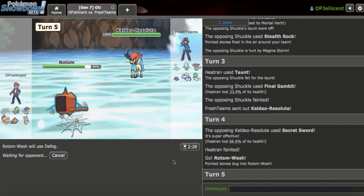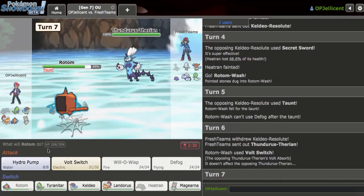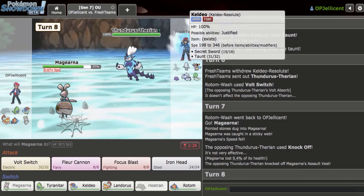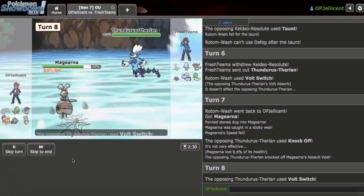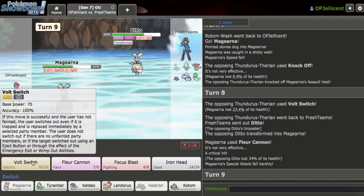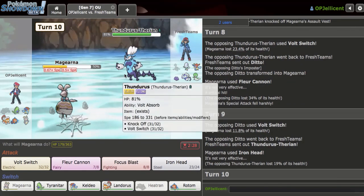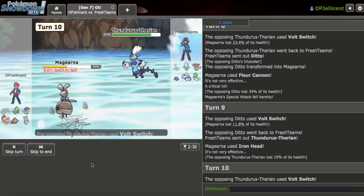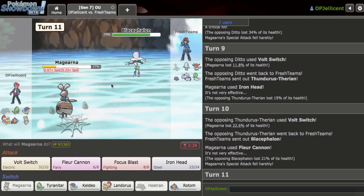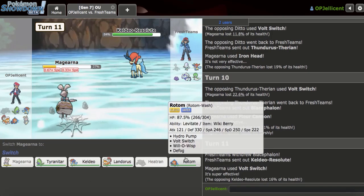I can't go Rotom - this is going to be Specs Keldeo. Specs into what attack though? I feel like I'll just stay in and find out. The Specs into Secret Sword can't kill my Rotom. So I have to Defog. That's bad. This is really terrible. I've got to somehow pull this back. Let's go to Magearna on the Knock Off. Okay, there goes my vest. This is going downhill pretty quickly. I'll Fleur Cannon here as they Volt Switch out. This guy's got all the techs for my team. Ditto comes out - he's going to Volt Switch, I already know that. So I'm just going to Iron Head. I should have Volt Switched again - I need to get the Defog off. That's really all I can try to do - position myself to where I can get a Defog off.